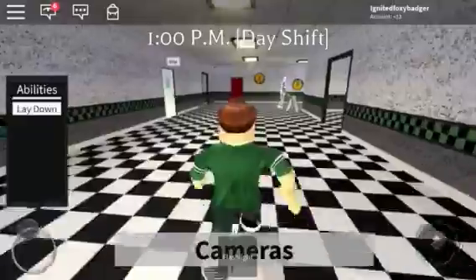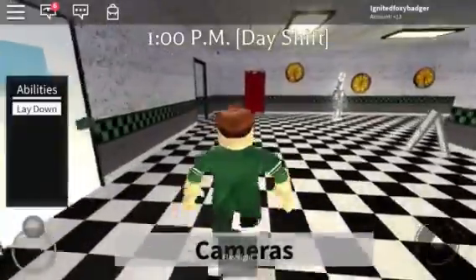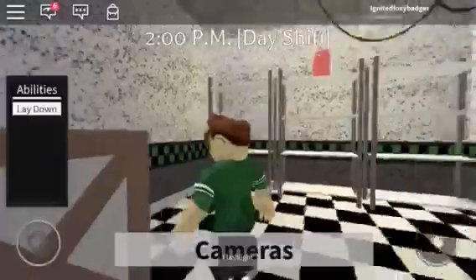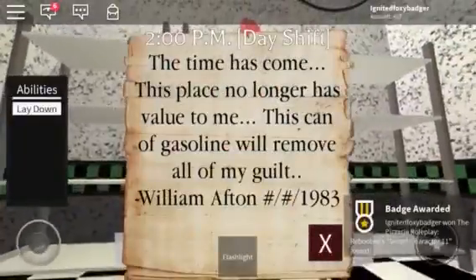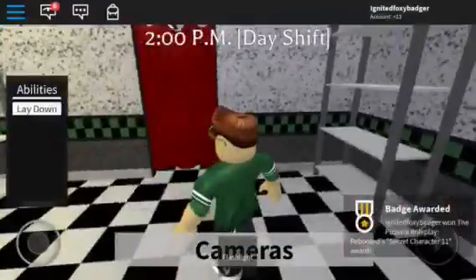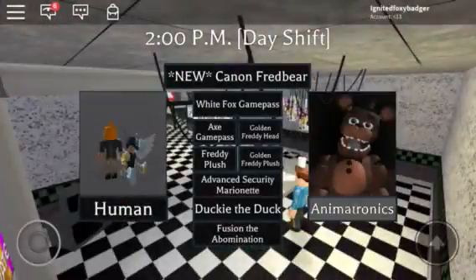So you need to go right here — you see this red closet right here? You go inside and then you climb this thing, and then it gives you a badge saying Secret Character Eleven. Then you reset your character.